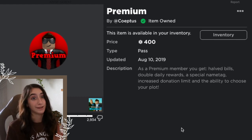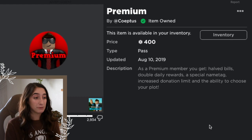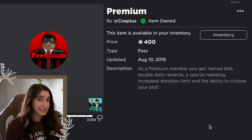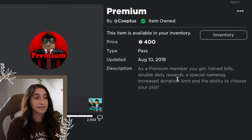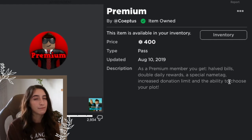The halved bills is a lifesaver, especially for my water park. My water park bills are almost 6,500, and with Premium they're halved — without it I'd be paying almost 13,000 Bloxbux every time house bills are due, which is ridiculous. The double daily rewards is also really nice, especially for the Block Bucks.